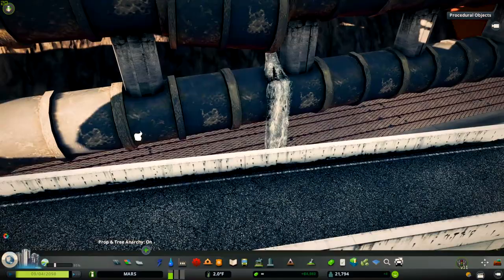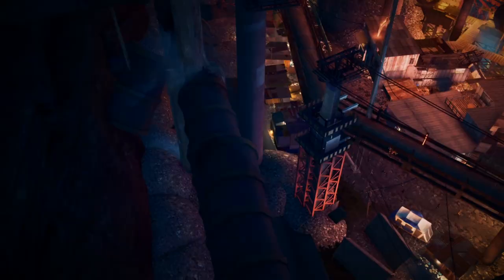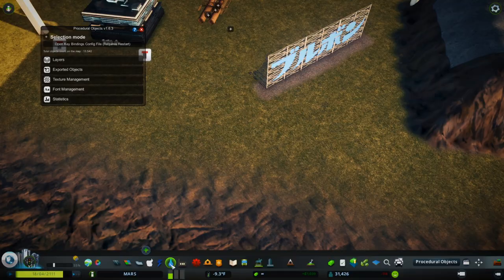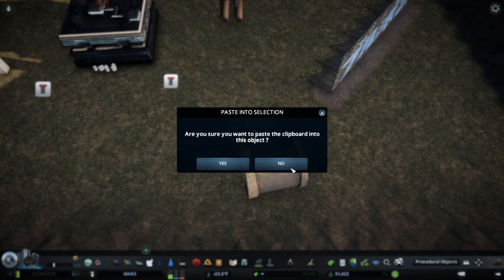I thought people are supposed to be living down here and they're not going to be living in those types of horrifying conditions, so I just made it water instead. The idea is that this is distributing water someplace, but this is such an old part of the facility that it's falling apart. People are living around here and accessing this water — it's sort of like a freshwater supply for them, which would be the basis for people being down there. But it's clearly not a nice place to live by any stretch of the imagination. The actual pipes are the vanilla sewage pipe converted to procedural objects.